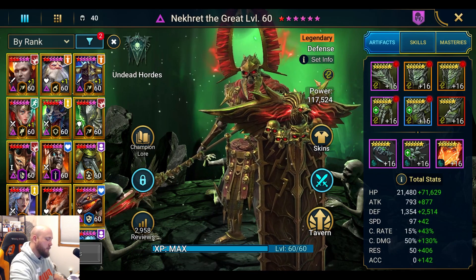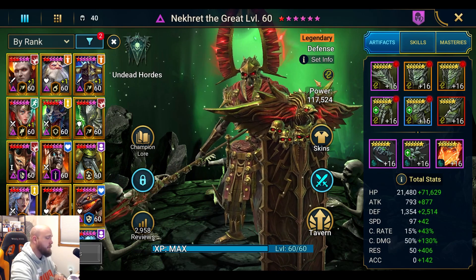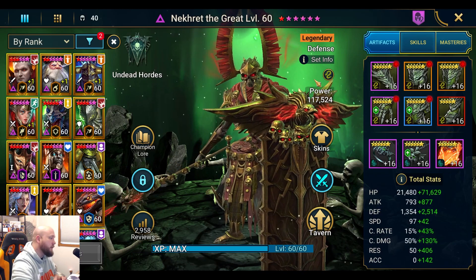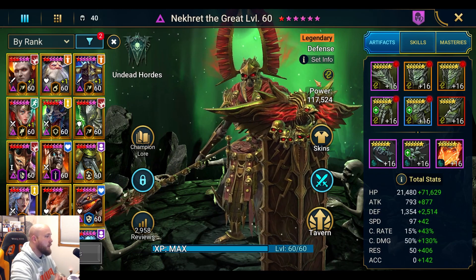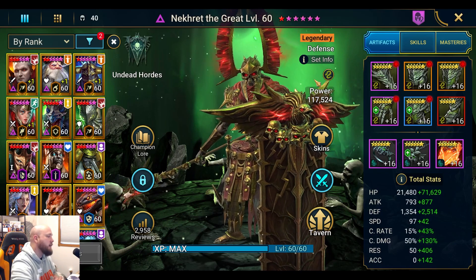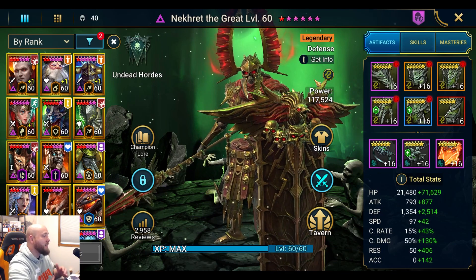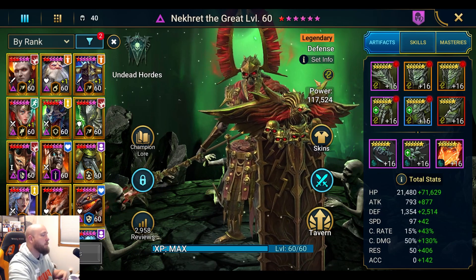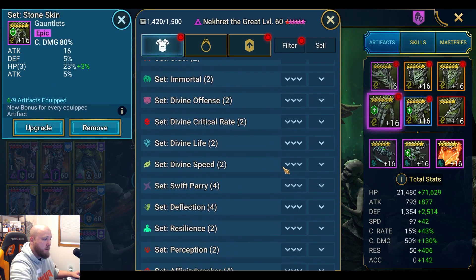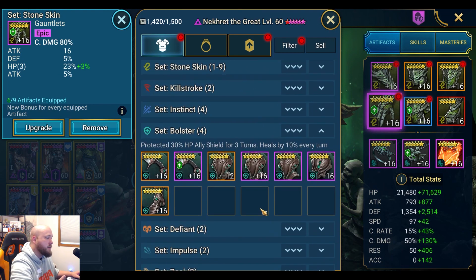The set you're going to want to put him in first and foremost is Stone Skin — you want at least one turn of stone skin, two turns is preferred, three turns is not necessary. Hopefully the fight doesn't go that long, but live arena matches can take time. Another highly recommended set is Bolster — let's look at it.